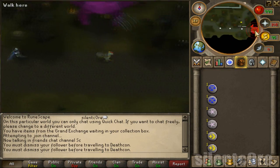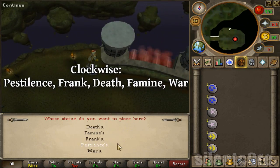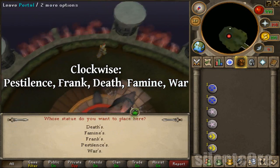Once you've got them all right, go back to the portal which you got in, and you have to assign them all to a pillar. And going clockwise, it's Pestlids, Frank, Death, Famine, and War. I'll put those on screen also.